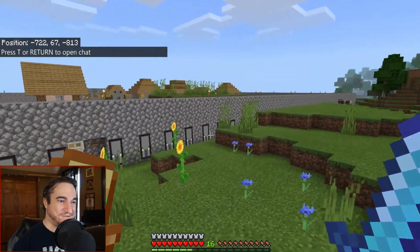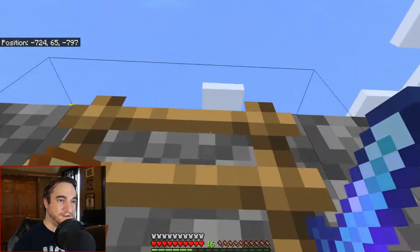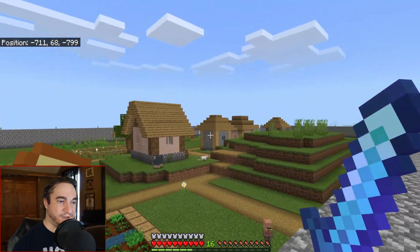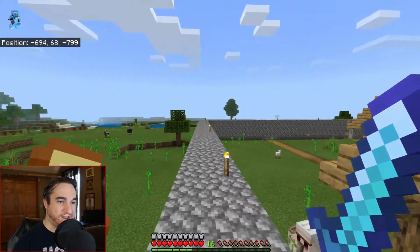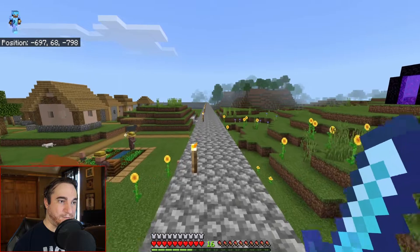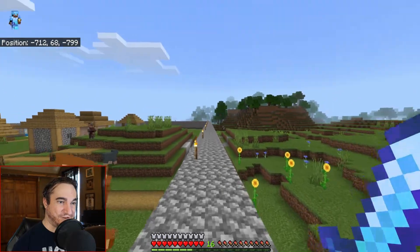This village is actually too big — I noticed during the last raid. I decorate with pillager banners. The problem is it's so big that the bell is way over there somewhere, and during a raid the raiders actually spawn inside the walls, which was annoying. So I'm going to compact this village down — I already have a layout planned.